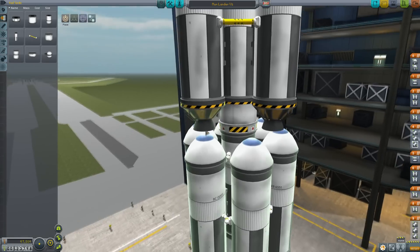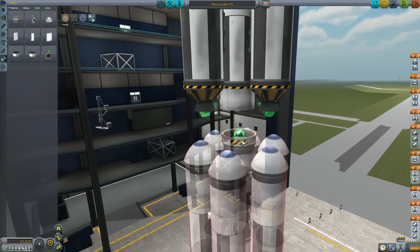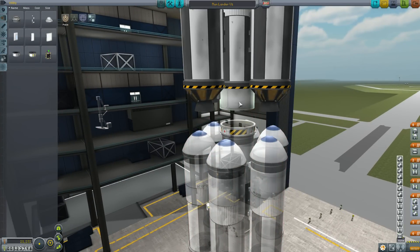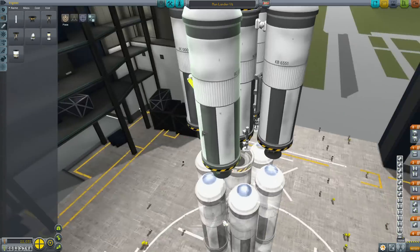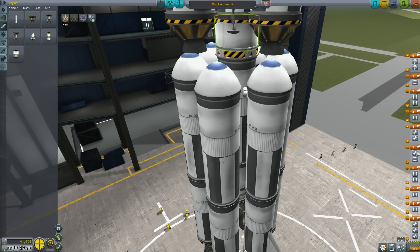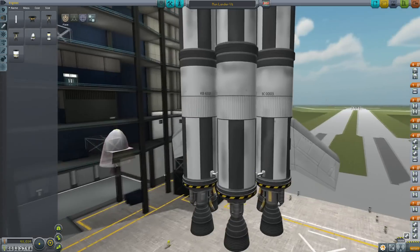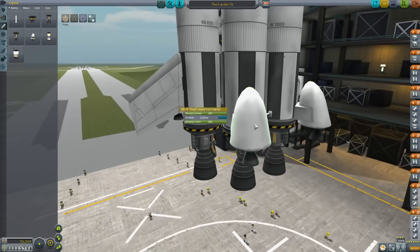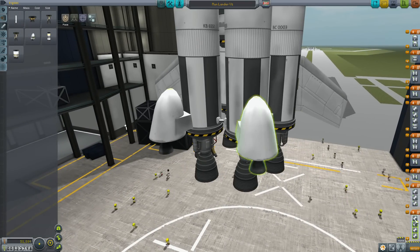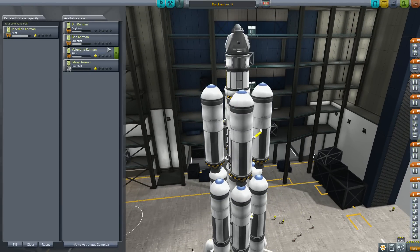This really feels like a brute force design. It's surprising how much more you used to get out of this in older days, prior to the atmospheric restructuring and heat changes. You used to be able to get a lot further with something like this. So when I said I'm certain I can build a craft that can make it to Duna with all the parts I have — hmm, I don't know, it might actually take some doing.